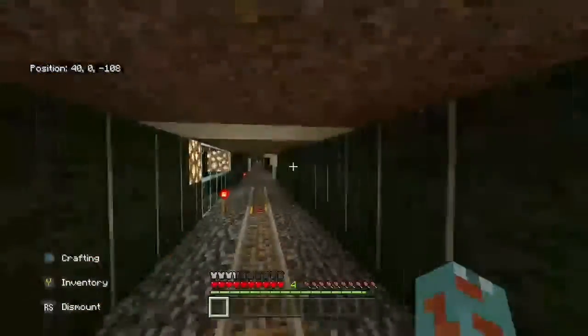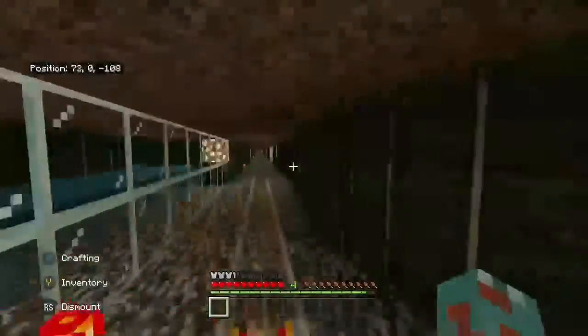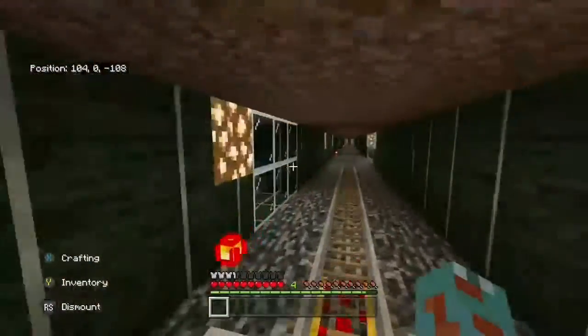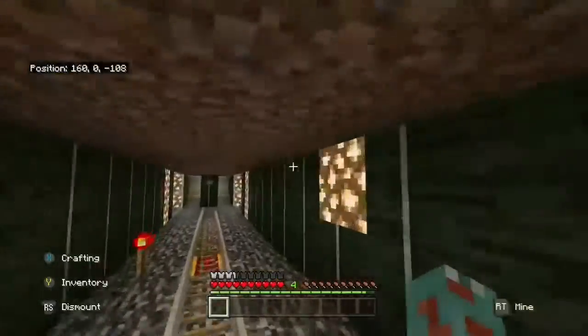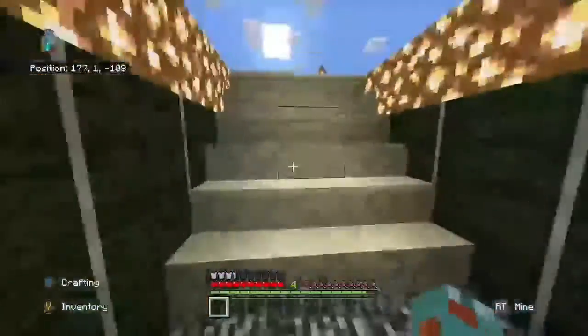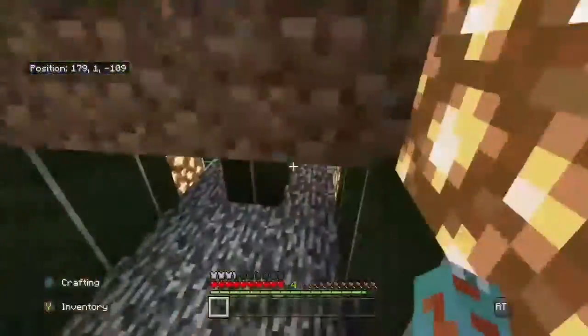So hope you guys enjoy the zoo tour! Of course there are fish on the sides of the walls with kelp and everything, and instead of end rods I used glowstone this time. I hope we can do this video quickly — I don't think it should take that long. And yeah, you can see Party Boy's name tag over there.